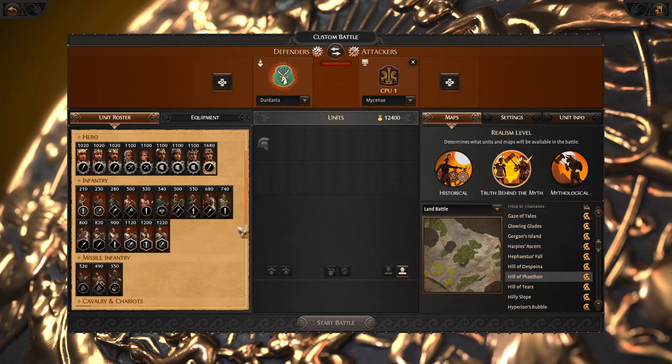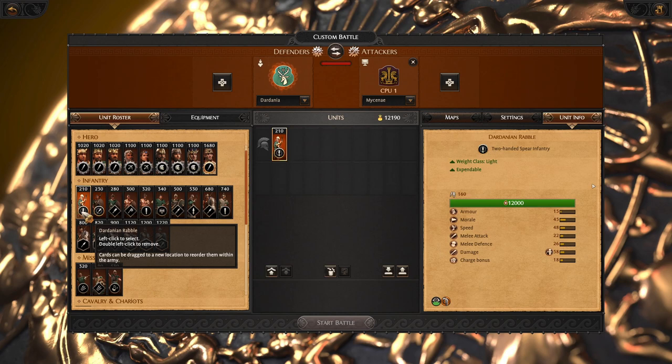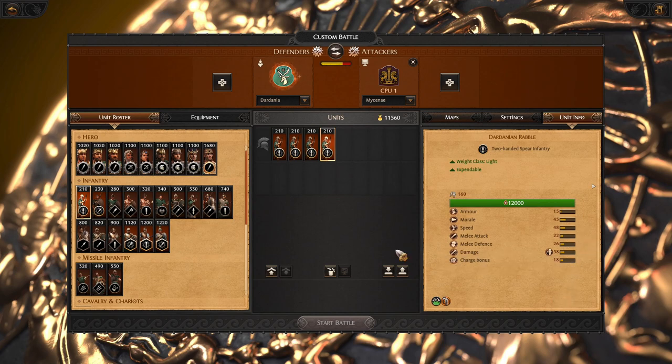So which units to choose from? Let's start with the strongest units of this roster — the Dardanian rebel. Very important, you want to bring them, they are super good.